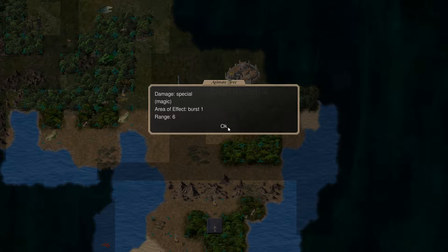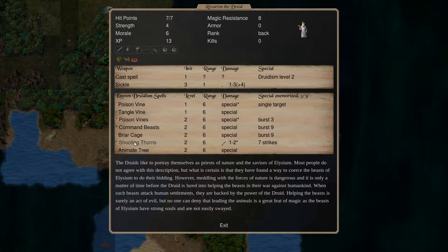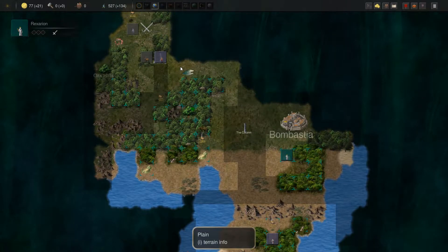I'm going to go for level 2 spells again here. What else do we get? Anime tree. I don't think so — I'm not going to be using that for now anyway.